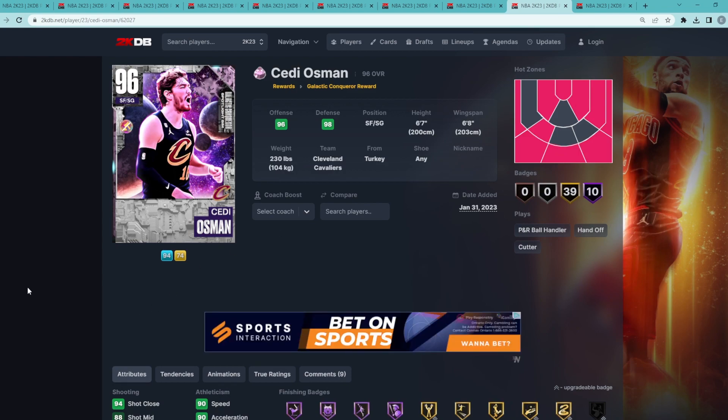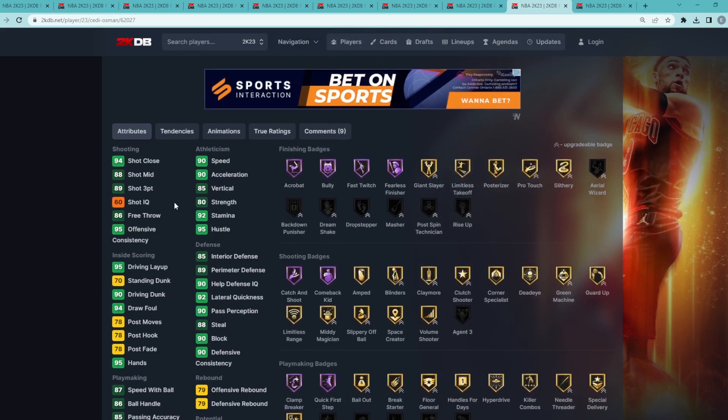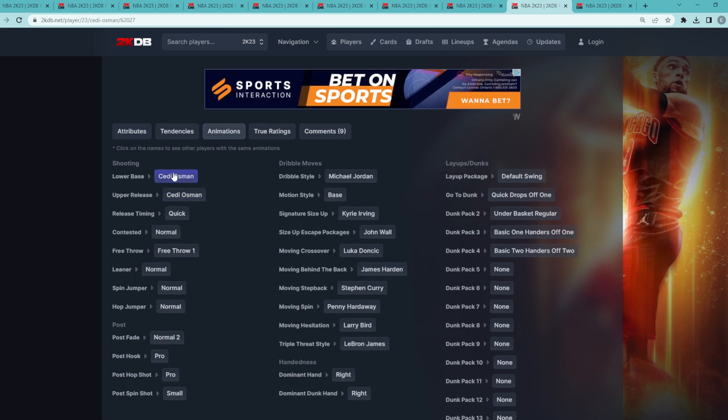Coming in at my number nine spot is going to be one of the pink diamonds from the spotlight sims, and that's going to be pink diamond Scottie Pippen. I think he's a really elite shooting guard — he's 6'7" with a 6'8" wingspan and he's going to be super nice on the offensive end, having a 90 driving dunk, 90 speed, 90 acceleration, also having an 89 three-ball and an 88 mid-range jump shot.